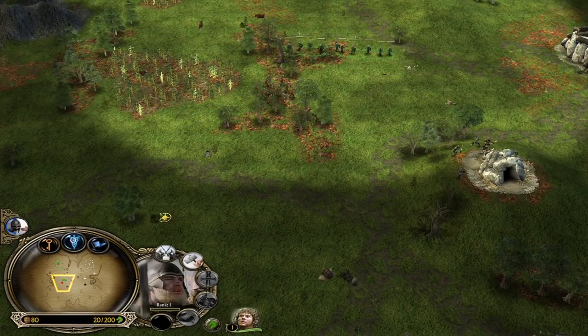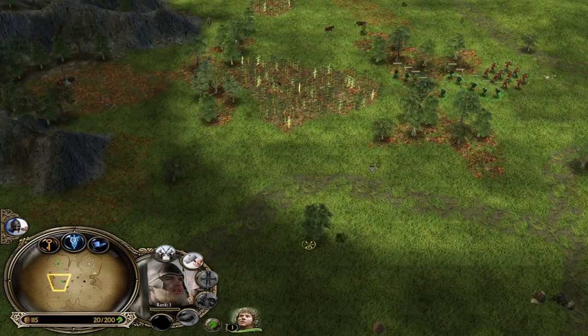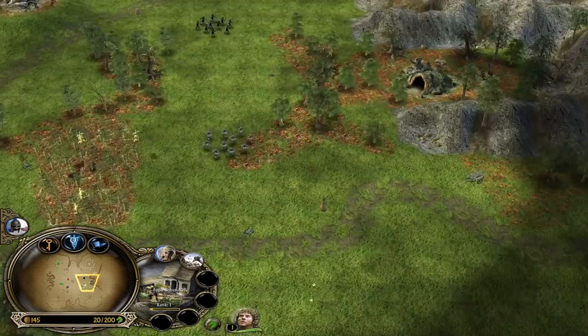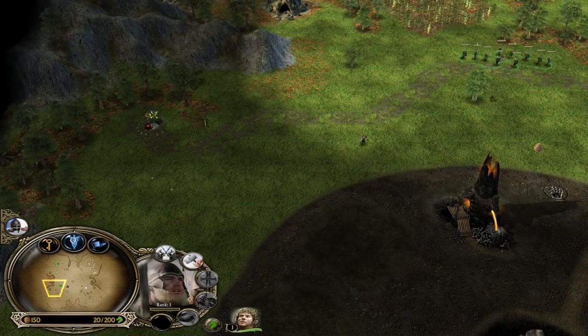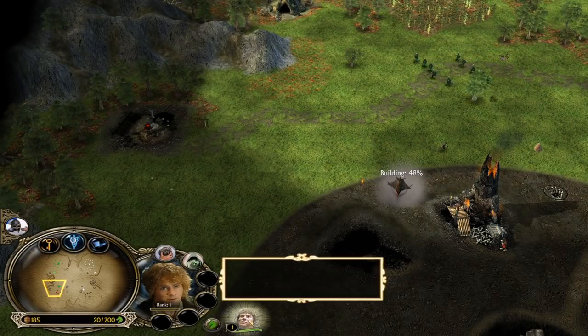Isengard is here. Will he actually choose to defend himself or will he try to attack my ally? He chooses to not defend himself. That's kind of a double-edged sword — maybe they can deal a great amount of damage to my ally, but if they can't, this Isengard player at the bottom left side will lose quite a lot.